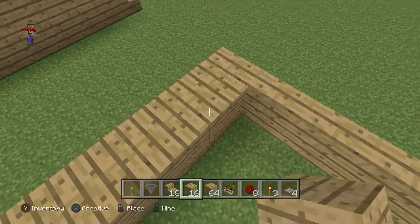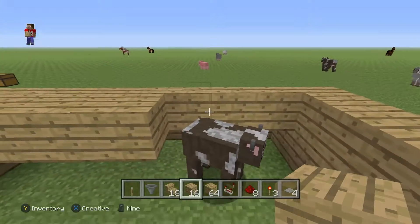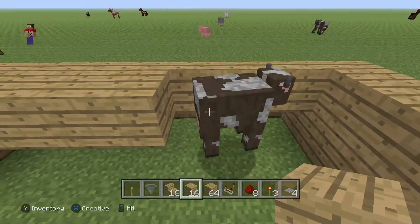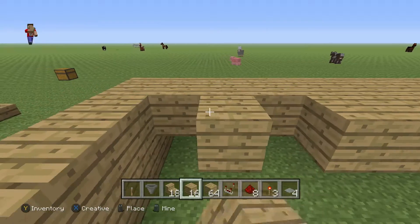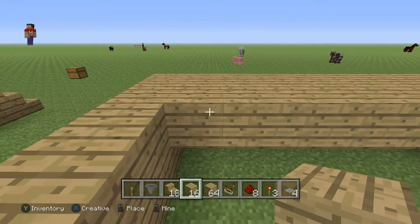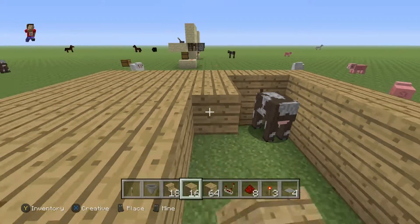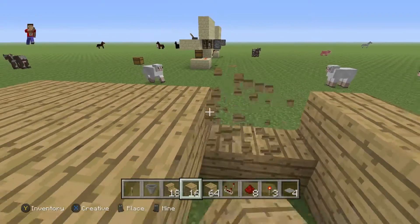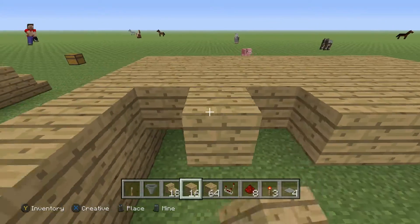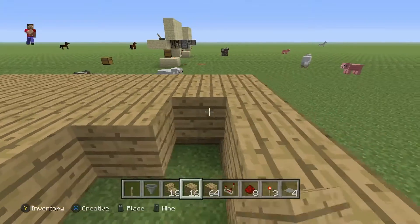Next we're going to put a roof on the top. Just put a roof all the way throughout and keep applying it throughout the whole rectangle that we just filled in. Fill the rest in to complete the roof.